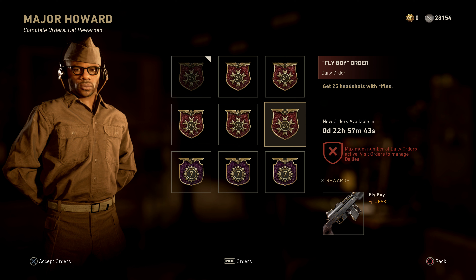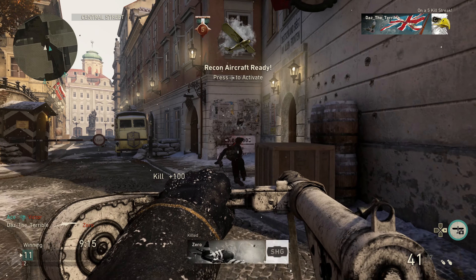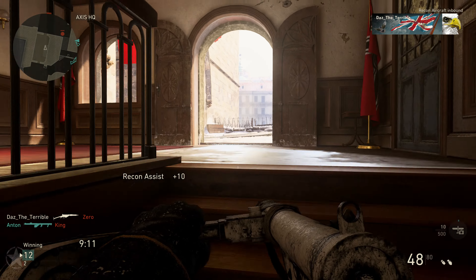Moving over to the Quartermaster, we've got the M267. This is a pretty decent gun. All you have to do is get 30 hipfire kills. As you can see, it says order complete, so I can't show you how long it's going to take or how much it costs. I can't imagine it's more than an hour and it's probably around 5,000 armory. So if you're after the M267, definitely go ahead and unlock it if you are collecting all the variants in the game.